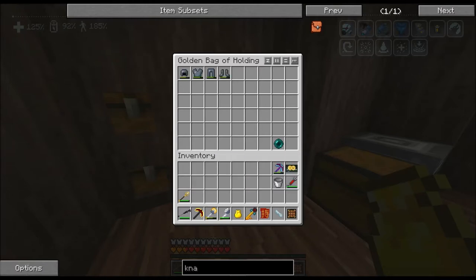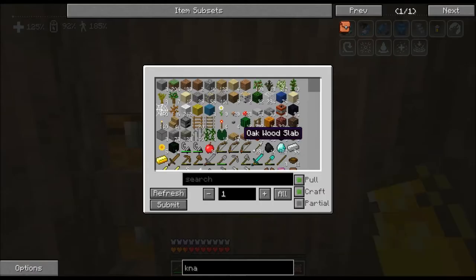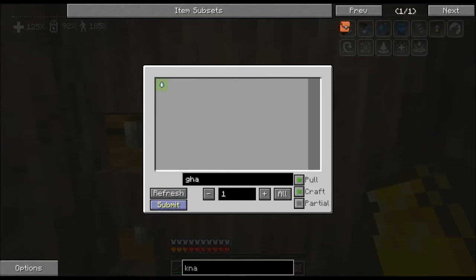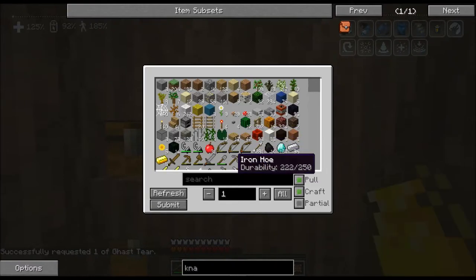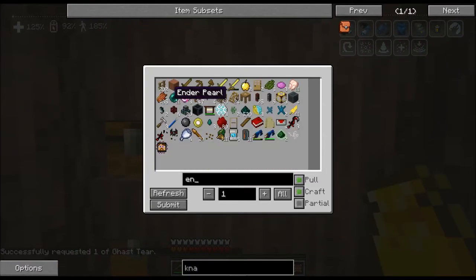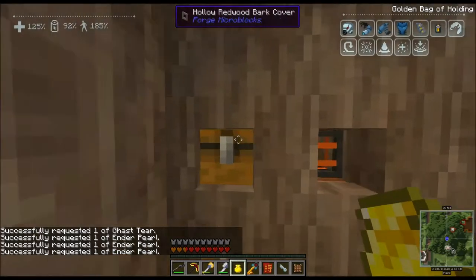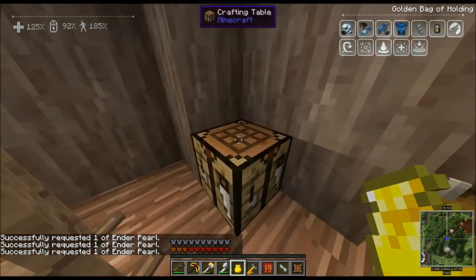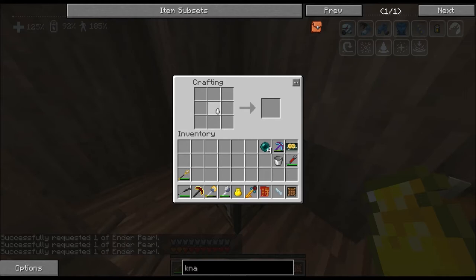I like enderpearls — I need to make four of them because I already have one on me. I also want to make a safari net and grab my safari net launcher, because if I find a legendary robot I want to catch him. I do want to set up a grinder.